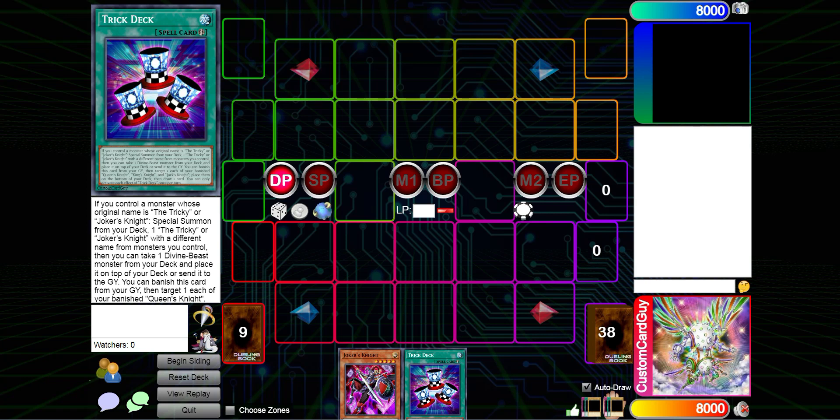Hey guys, gonna go through some combos with the Egyptian God custom support that was showcased yesterday. This is gonna go through Slifer, Obelisk, and then Harakhti. If you want to check out some test hands for the Winged Dragon of Ra custom support done earlier, you can check it out with the link in the description or the card in the corner.